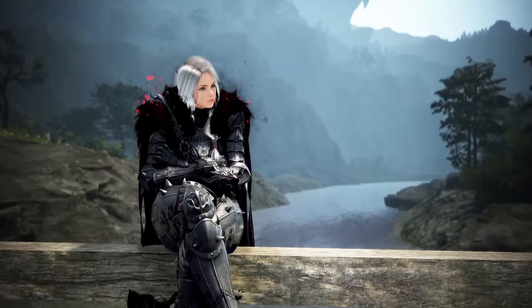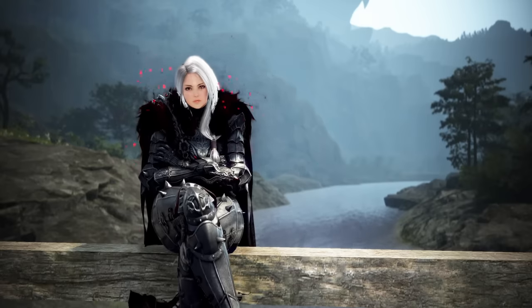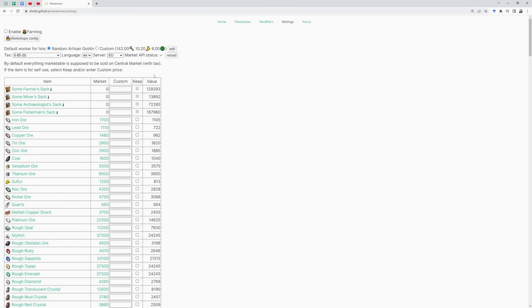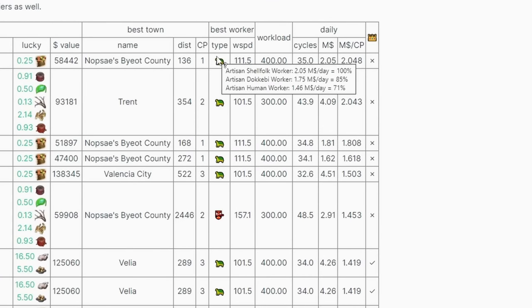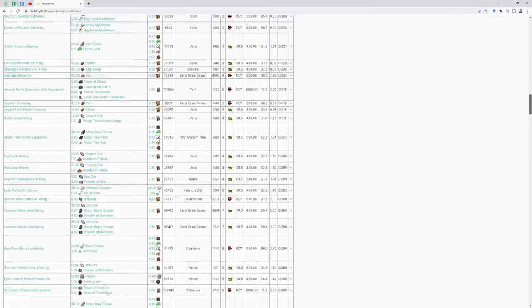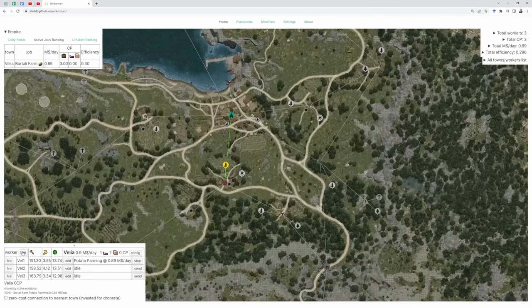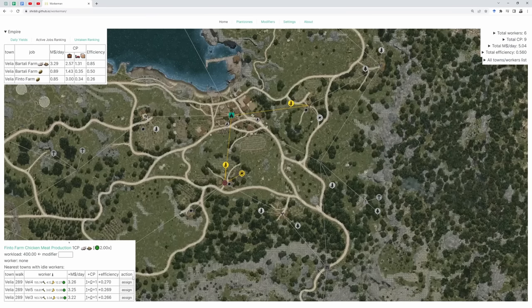And that concludes the top 10 list. If you found this video helpful and are not subscribed yet, a sub would be absolutely amazing. Before I go, I quickly want to show you the tool I used to make this list — it's an amazing site made by someone from the life skill discord, and I really think more people should use it. Go into the settings and enter your region, then head over to the plant zones tab. Here you get a list of nodes ranked by income per day per CP that updates based on current market prices. It literally tells you what the best worker is for each node. You can just go down this list top to bottom and end up with a decently profitable worker empire, though keep in mind this ranking isolates the node and doesn't take into account any node connections you may already have. Creating a good worker empire is really all about creating node networks from your already existing connections, and this site actually lets you simulate and optimize your entire node network.